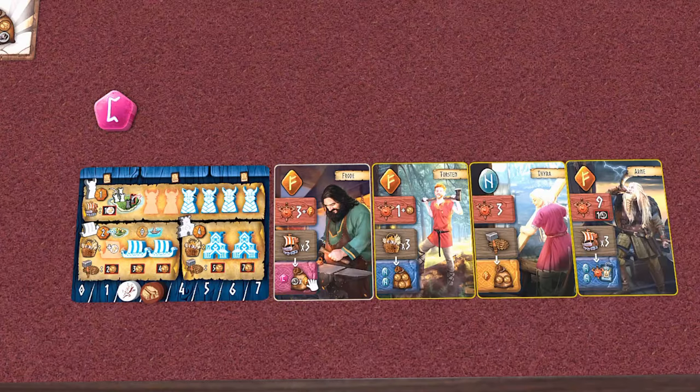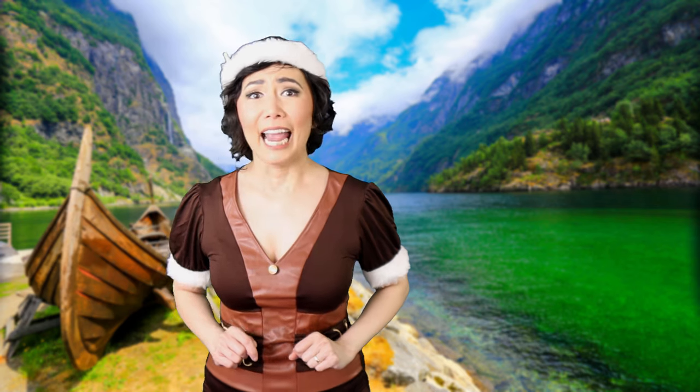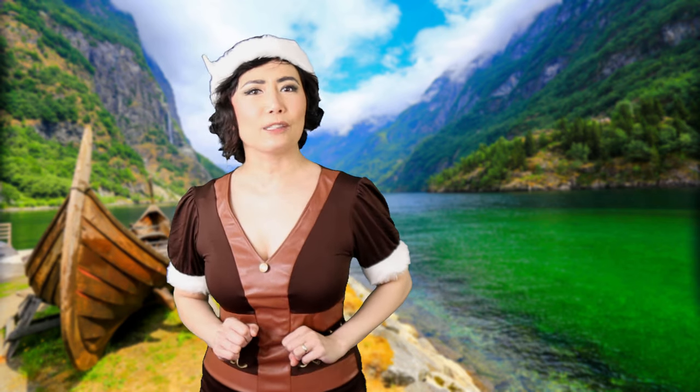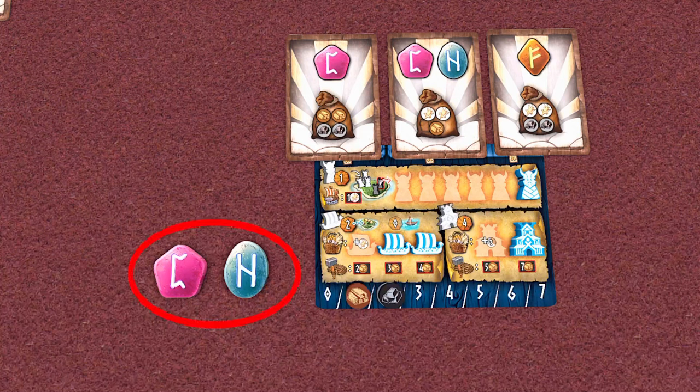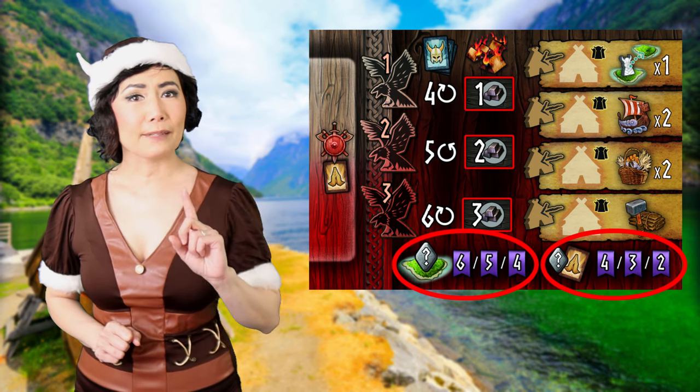When players are out of cards, the round ends. Discard all Viking cards on tableau, draft new cards from the deck, and the game continues. After 3 rounds, players calculate the runes they have from islands and on favour cards, and the points of each rune depends on its God's fury level. The player with the highest points wins.